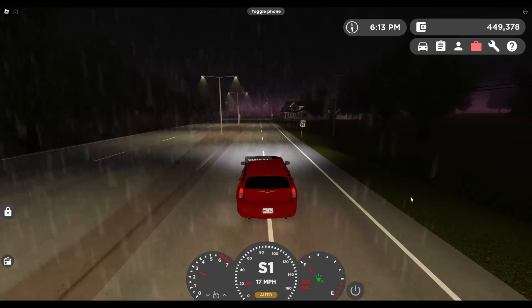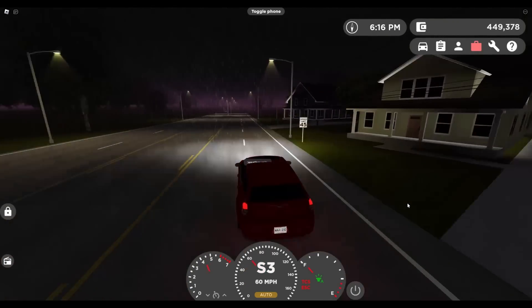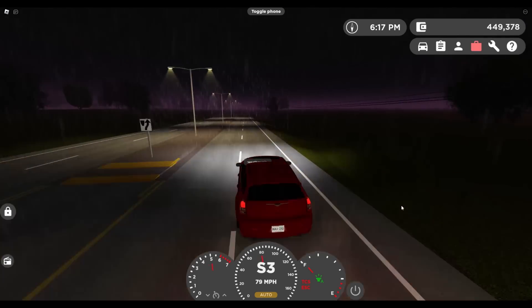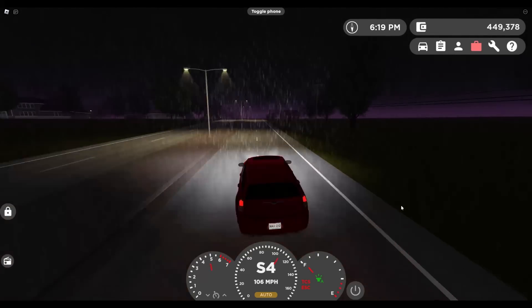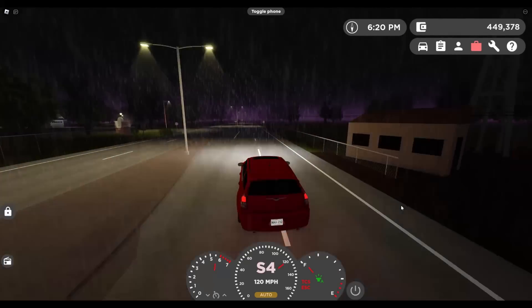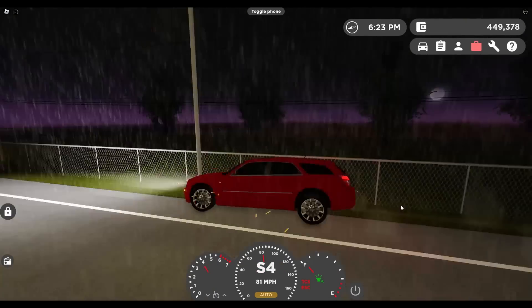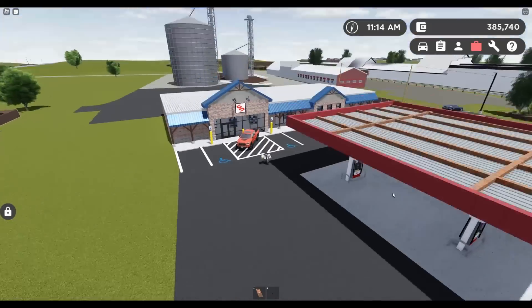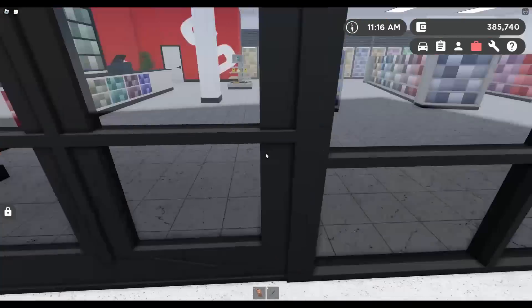With the rain, there's a chance you'll hydroplane if you have traction control off and swerve a little bit. You'll just lose control of the vehicle because the roads become slippery and you'll have no control — just like that, it crashed. The Cenex by the junkyard finally has an interior.